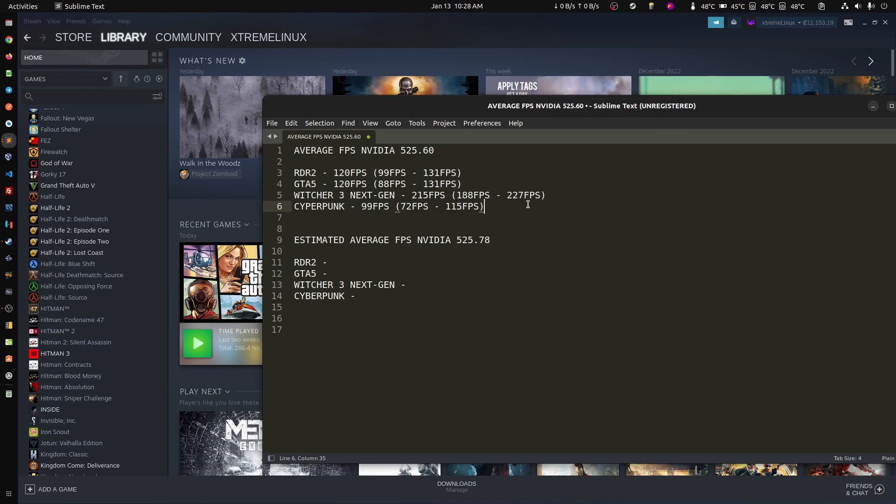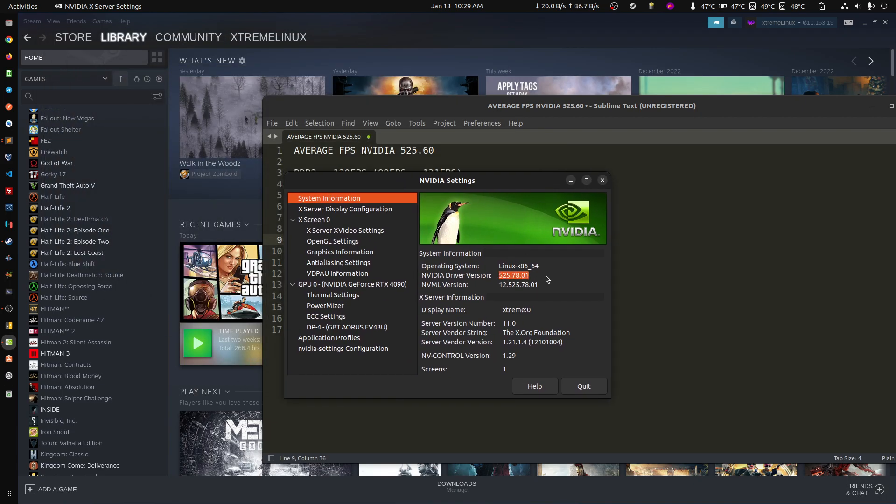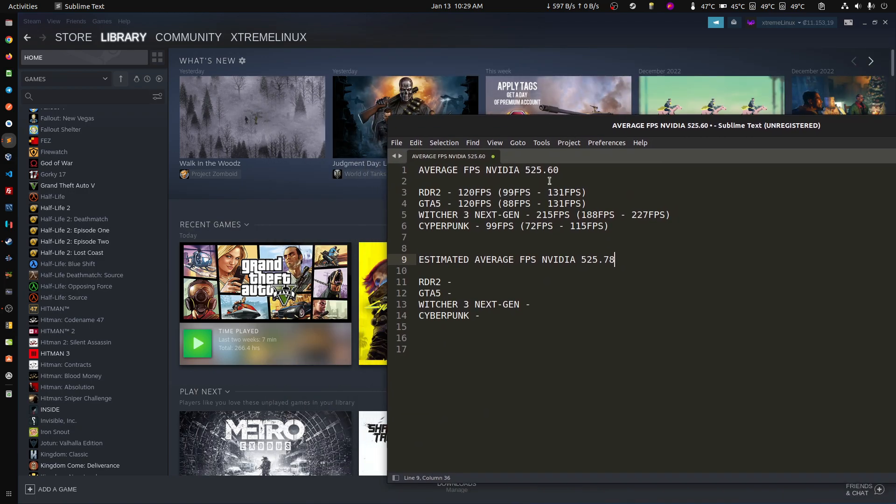Hello everybody, here's another benchmark we're going to be doing. We're benchmarking the four games from before — if you saw the December videos you'll get a sense of what you're seeing here. For each game there was an average FPS, a low, and a high. With the new driver 525.78, which I have installed, supposedly there's better performance overall for a lot of games, but I'm just going to be testing these ones.